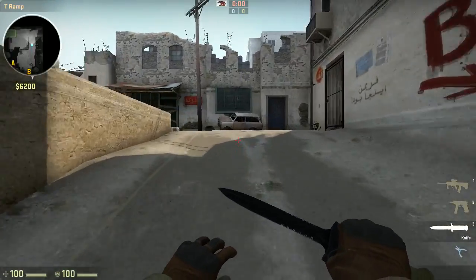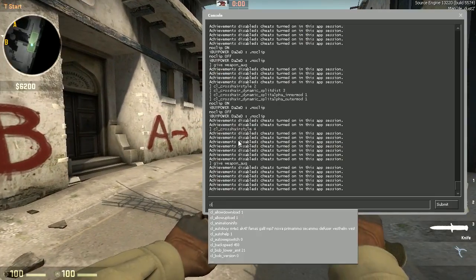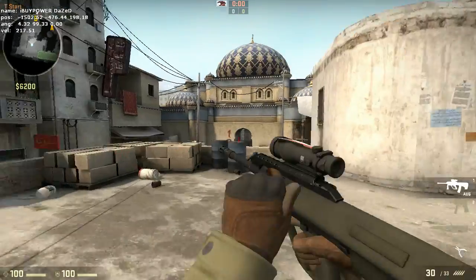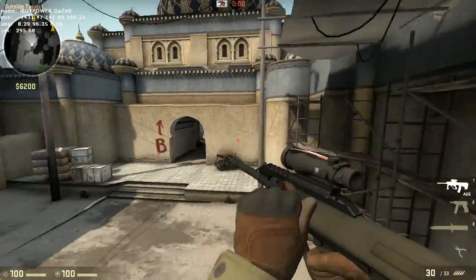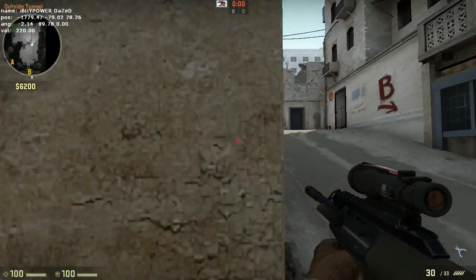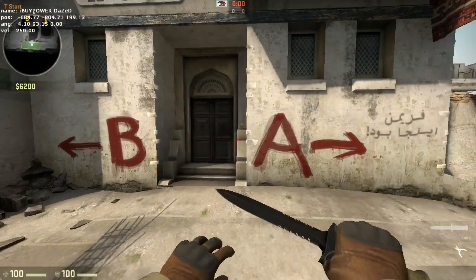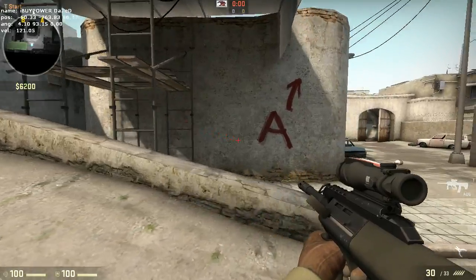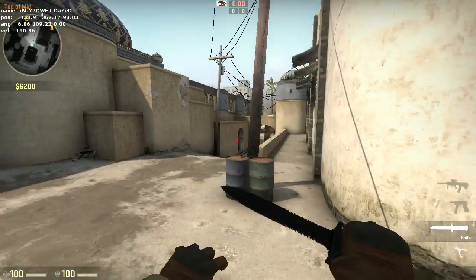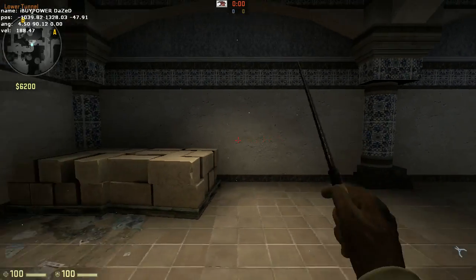They also changed the walk key, making it a little bit better. I'll show you with cl_showpos 1 — you can see my velocity right there, I'm running at 220, and as soon as I walk it goes down to 114. Before it would drop instantly, but now you're actually decelerating when you hit the walk key — going from 220 down through around 180 then 140, all within a very short span. That said, it's really not going to change anything gameplay-wise — it's such a minor change it might as well not have changed at all.